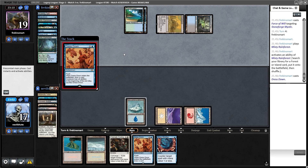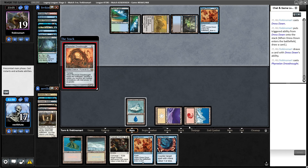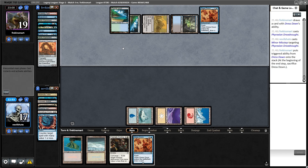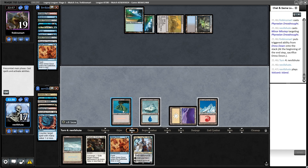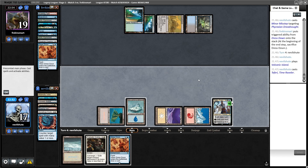Dress Down — now why would you cast Dress Down right now unless you have a Phyrexian Dreadnought? Or is it just a cycle? Then why do you not do it at instant speed? Interesting. Well, let's not get ahead of ourselves — they could have another Daze. Okay, they did not. Oh, I like Teferi — I like him so incredibly a lot. I'd rather have the Volcanic, Wasteland, and the Tundra to be honest. Where do we go from here? Do we plus here? Would they be playing Abrupt Decay? I don't assume so, but you never know.